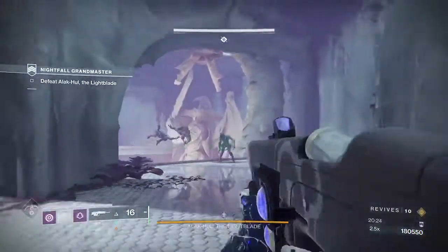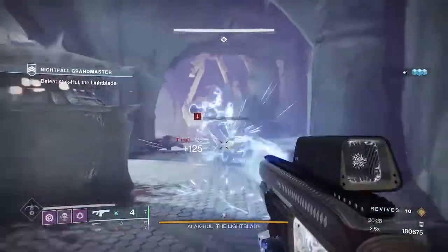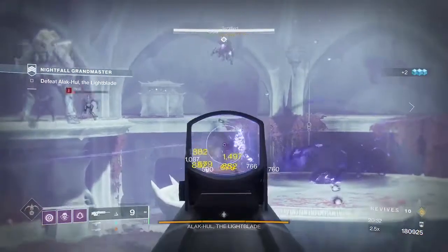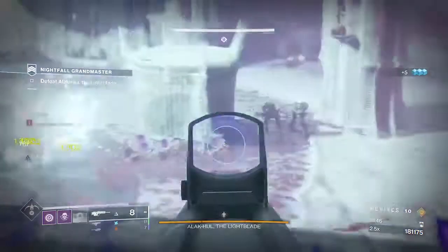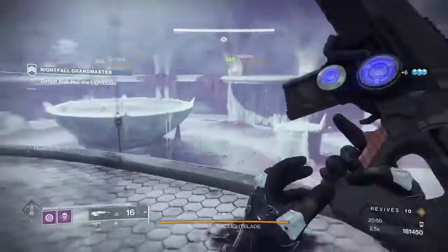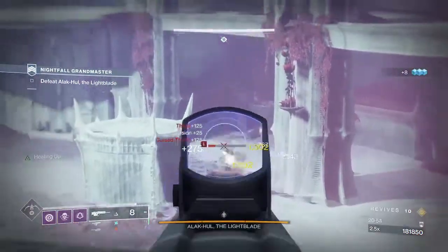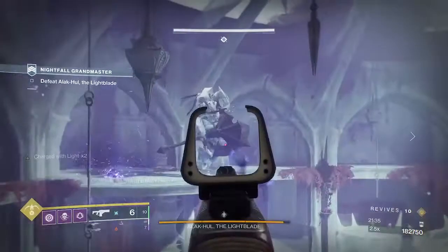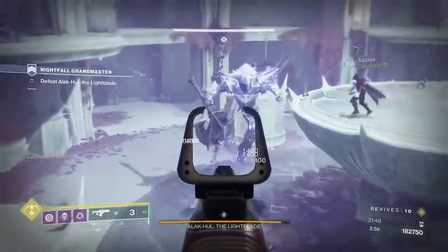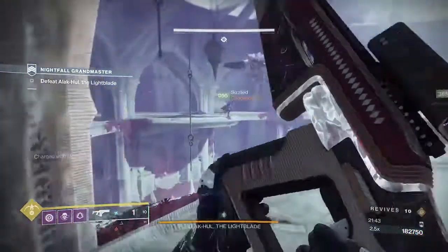One of your fire team members is going to be responsible for chaining the boss back and forth, whilst the other two are just going to be clearing out the thrall. Pretty much you're just going to be jumping from the middle pedestal up onto the ledge — your teammates are going to take care of the thrall. You want these to be clear just in case things go sideways and you need to be running around the ground to survive. We just chip away at him with our scout rifles.